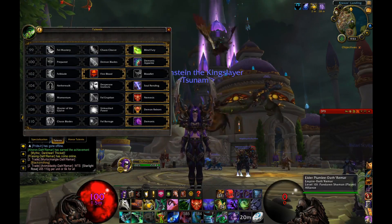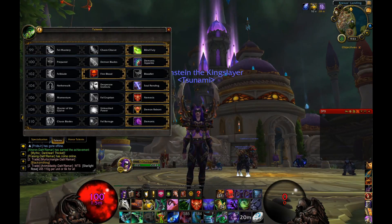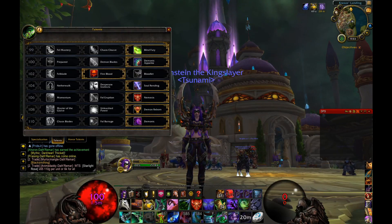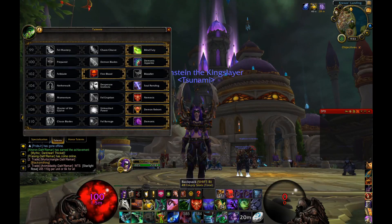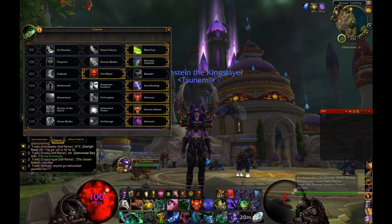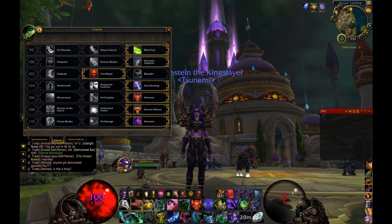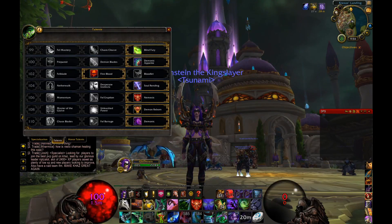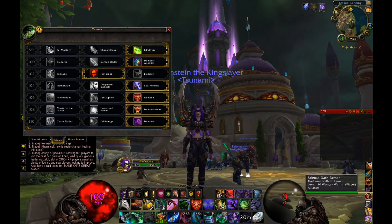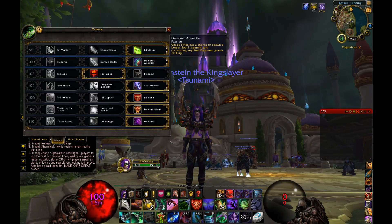Kicking off the PvE build: the first talent I go for is Blind Fury, which increases the duration of Eye Beam by 50%. I take this because there are lots of trash packs that need to be taken down quickly — it does amazing AOE damage. My Eye Beam now does over 200,000 damage on a 45-second cooldown, which is really nice burst damage. There's also Soul Rending, which I'll show later, which gives you leech while in Metamorphosis so you heal up a lot, taking stress off the healers.